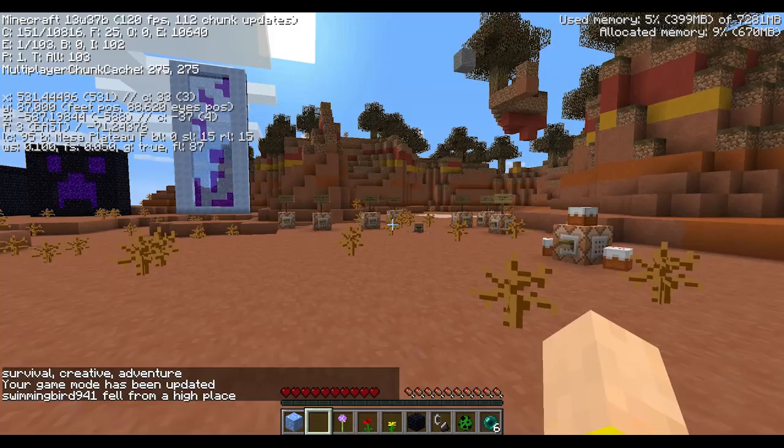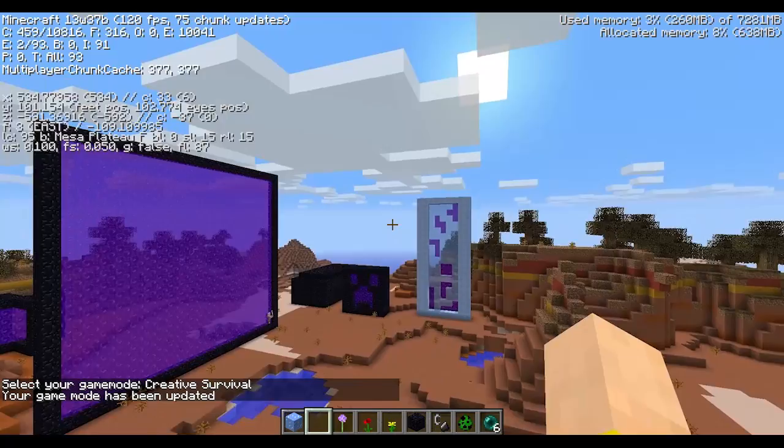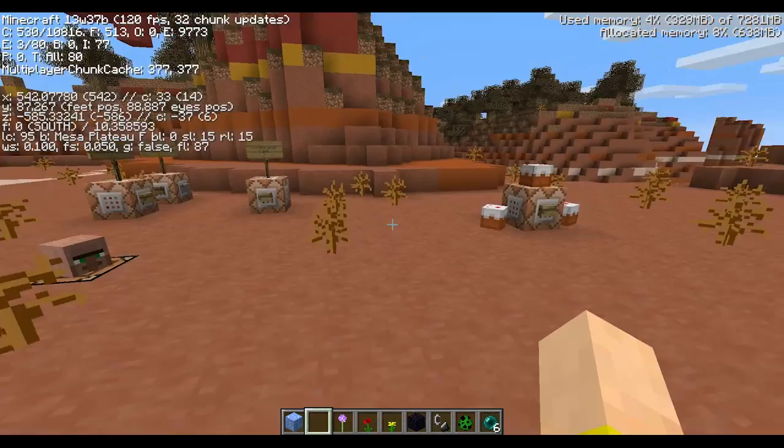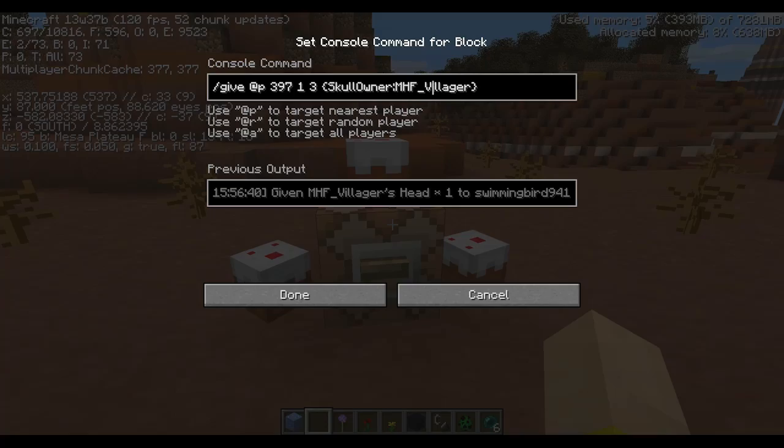I can just click in the chat to go back to creative — that's easy. If you're building and want it to be daytime or nighttime, it's a good way to have these commands set up so you can go back and forth. This little head was in the last snapshot I did before the cat sounds — you can check that out for how to get these heads. You're basically just spawning in with a specific skull owner.